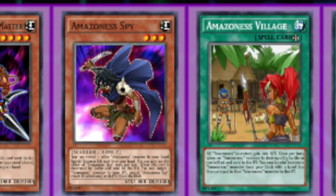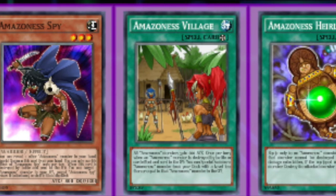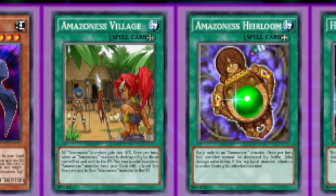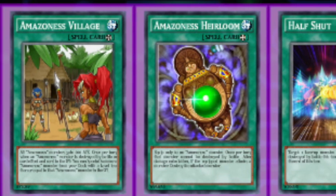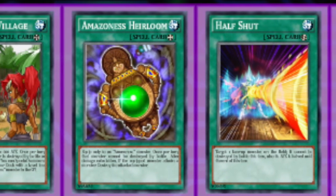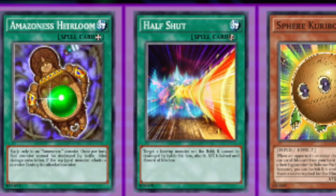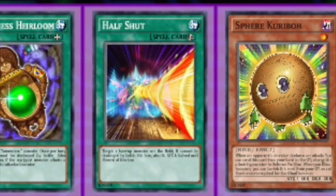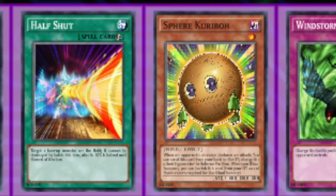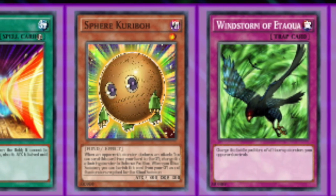Spy is a zero to one — I currently don't play it, but it can be critical in specific matchups, usually the mirror. Village I'd play two to three; only two because you don't want to brick with multiple copies, but it's the consistency engine so the longer it stays on the field the more powerful you are. Heirloom definitely play three — too much advantage from popping things and keeping monsters alive. Half Shut I'd play two to three mandatory; it can steal games for free, especially when they're not expecting it, and I see no reason to play less than two.